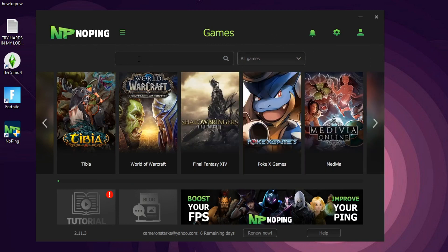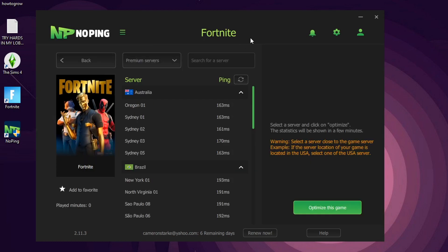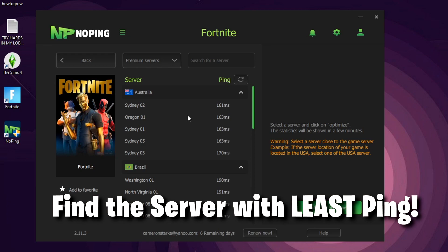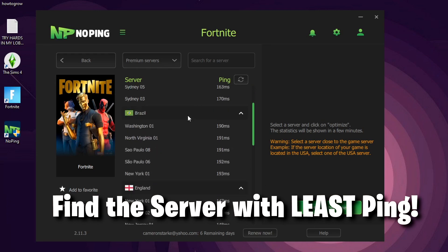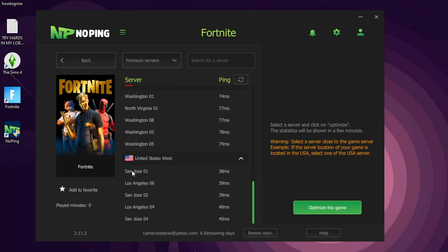Once you're in, type in Fortnite or whatever game you play — there are literally thousands. You open it up and you can see all the different servers. I usually get about 70 ping where I live because I'm between east and west. All you have to do is scroll down until you find whichever one has the lowest ping — in this case it's San Jose, showing 38 milliseconds.